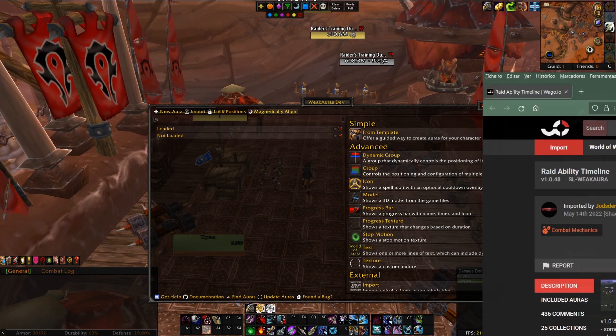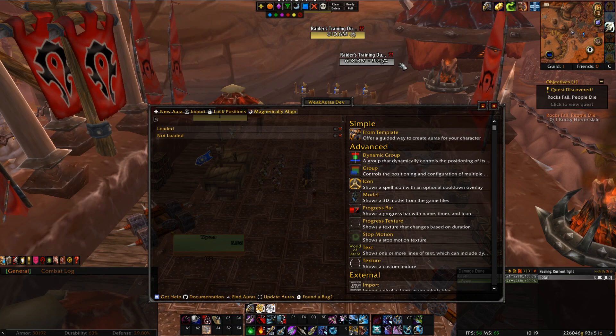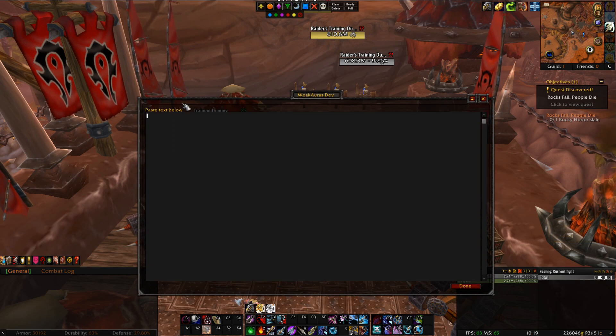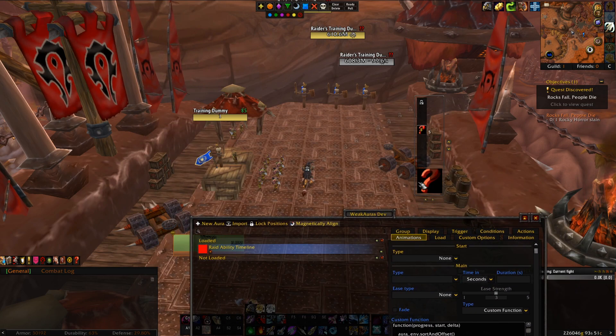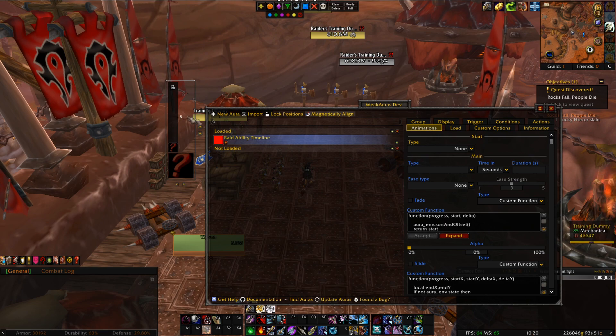We'll go to our browser. I'll leave this link in the description for everyone who wants this weak aura, because I'm getting so many whispers and DMs about it. Copy the import string. Once you've done that, that's all there is to it. Get back to your client — you'll note that it says new import — click import and Control+V. Now just accept import group, and that's it. You've done it. You can drag it to where you want. That's how you import. Super simple, right?